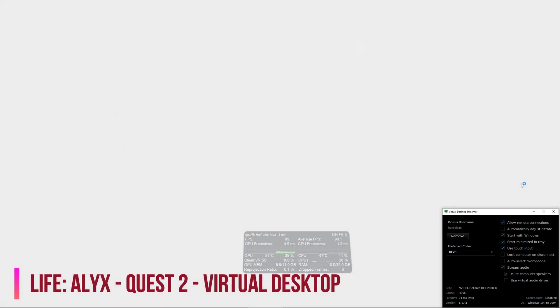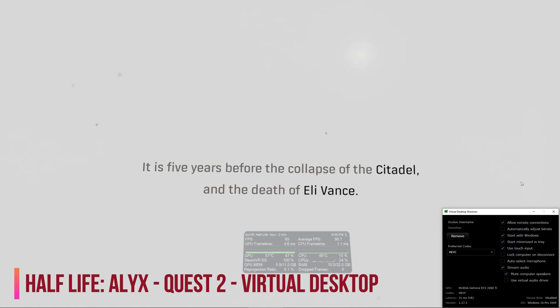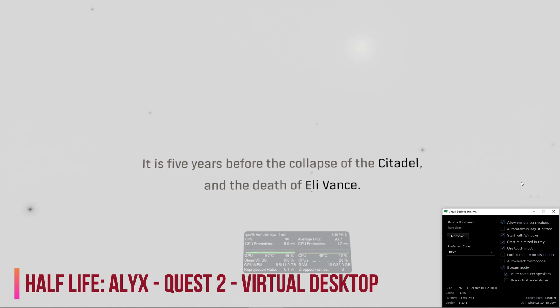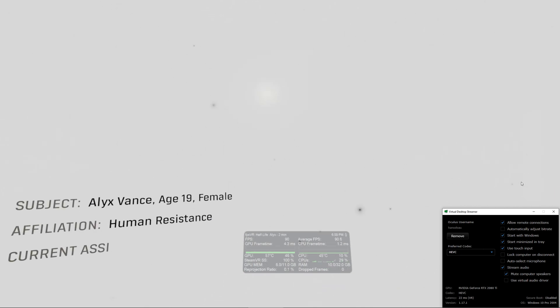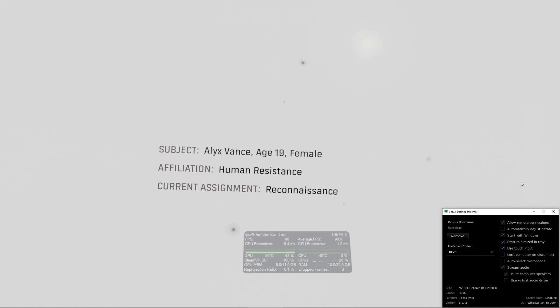Hey everyone, Couch here, been a while. I thought I'd just do a quick video. I got myself a Quest 2 VR headset — it's a wireless one — and I was playing around with the Virtual Desktop application, which allows me to play Steam VR games. As part of my testing I was just playing Half-Life Alyx, and just in my initial first level I was like, wow, this game is awesome.